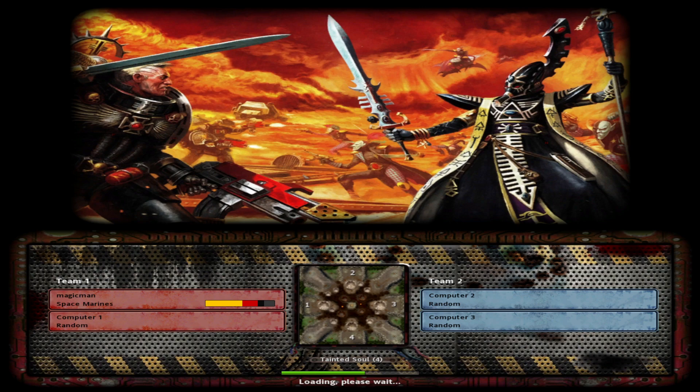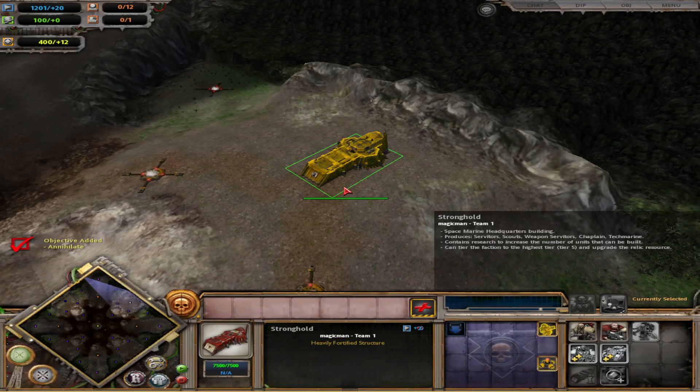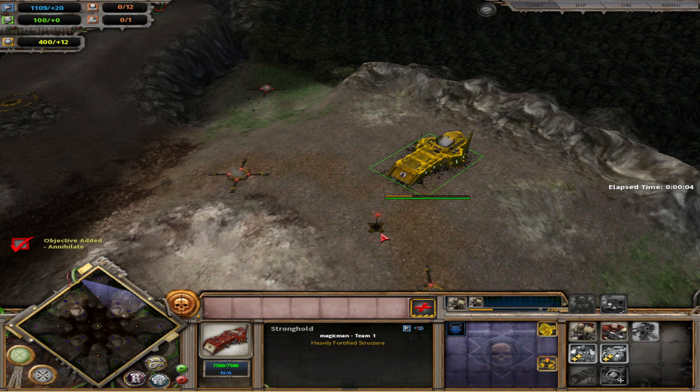Maybe you guys knew all along and I was the only one who didn't know — let me know what you think. You can make the Raven Guard building right away, so this should only take a second. I can make the Raven Guard building and make Raven Guard units right away. I'm not going to go through the whole build order — this should only take a minute.